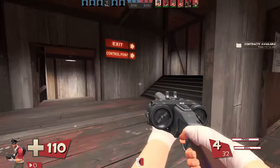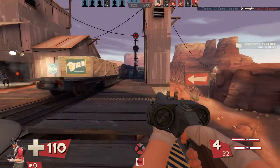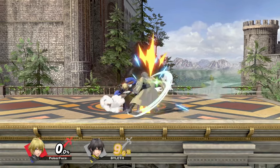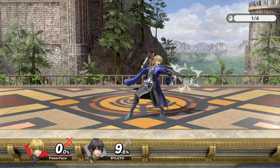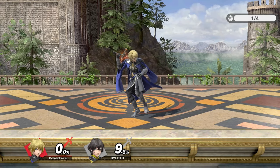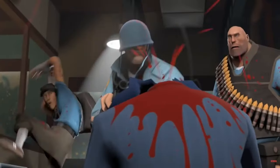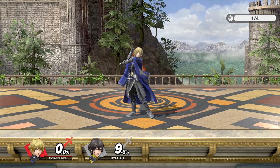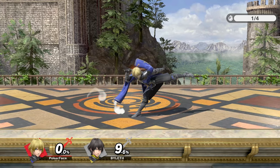The majority of jabs in Smash Ultimate are some combination of punches, arm strikes, and swords — not necessarily things Scout is going to be doing. Yet I think Byleth, a character with a sword funnily enough, has the best jab for Scout. His jab starts off with a chop and then turns into a pivot leg swivel, and I think this fits Scout perfectly. It fits Byleth as he's a mercenary not just fighting with a sword, yet at the same time Scout could throw out a cowardly chop and then style on his opponent with a swivel pivot leg kick.